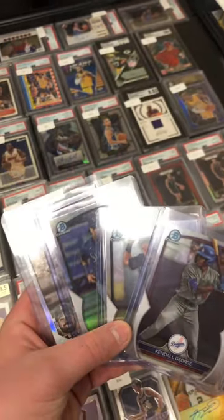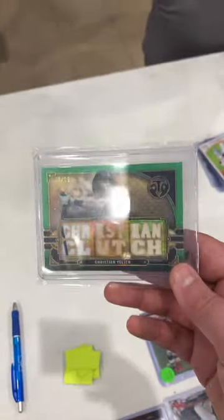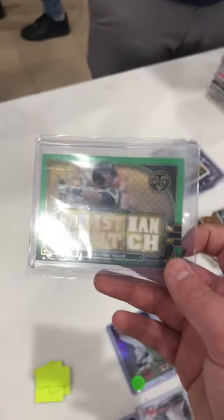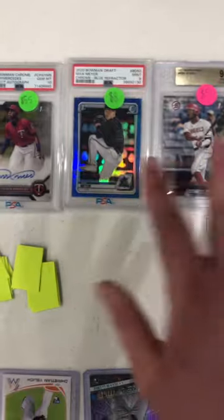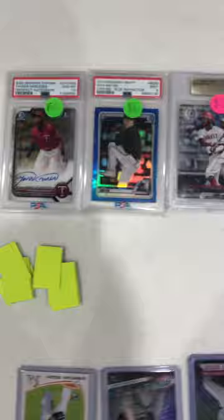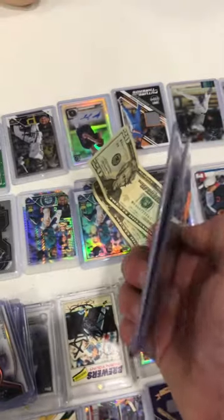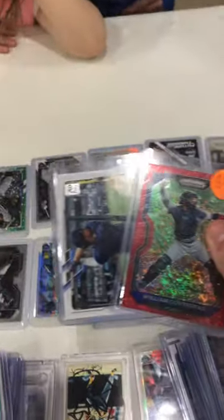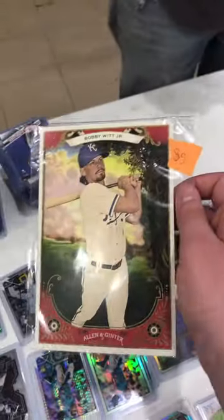Bought all these for three dollars, bought these three for four dollars. The Acuna for this yellow — trying to trade this for 25 to 30 value. Just sold all these three for 43, kind of taking a humongous L on this. The biggest one is numbered to seven, going to a great kid. Sold the pair for 30.